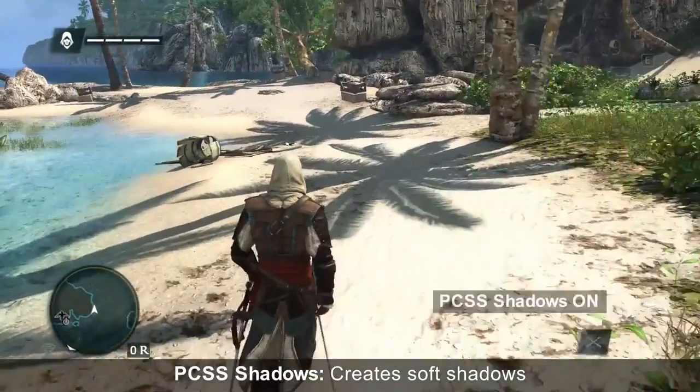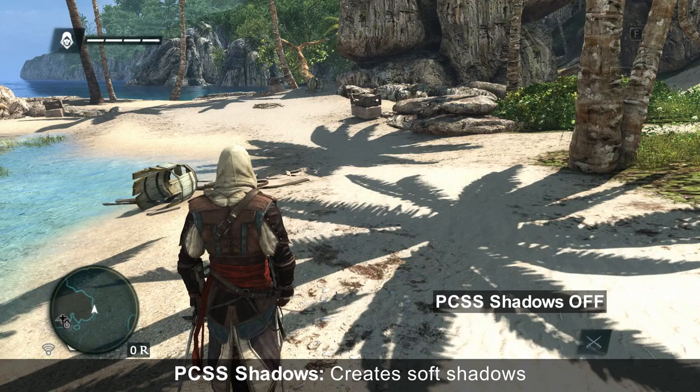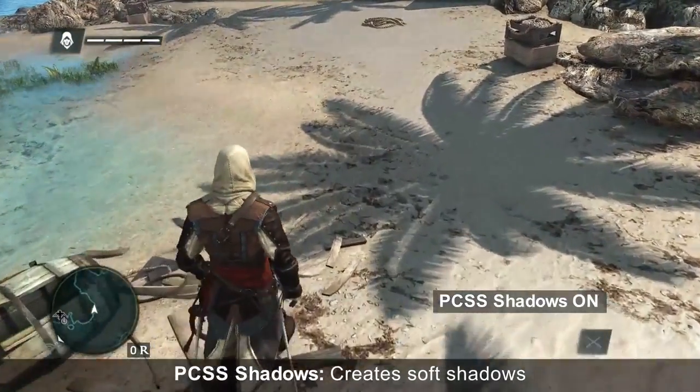we are showing PCSS, Percentage Closer Soft Shadows. This effect takes into account the distance between the character and the shadows and softens the shadows appropriately. It also incorporates the lighting provided by the world, creating the most realistic shadows possible.